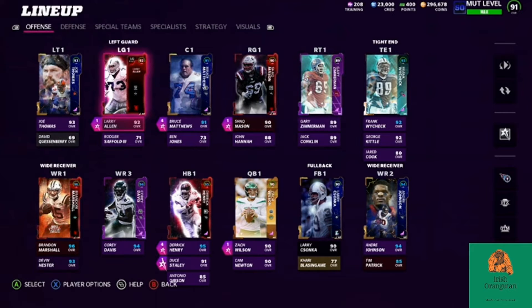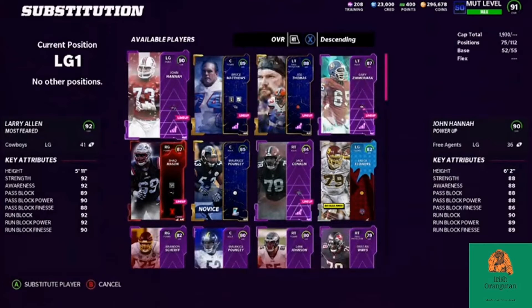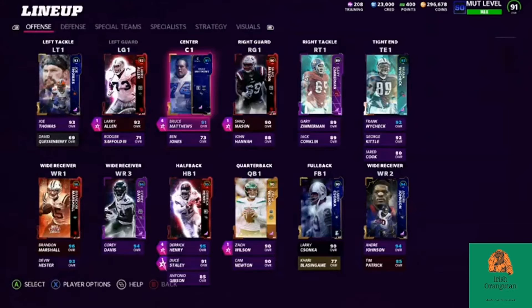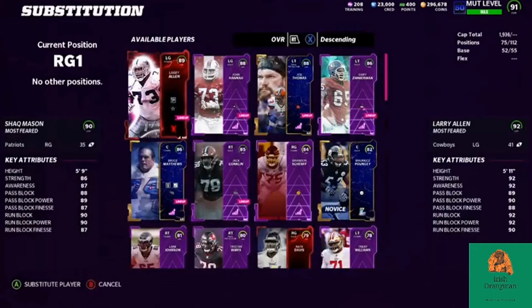Larry Allen is going to be playing alongside Joe Thomas for the foreseeable future — just a tremendous blocker in every regard. He is a little bit short since he does have a little bit of boost to his speed at this point in time. With the Most Feared bonuses, something you can just take directly into games now, something that has changed tremendously since it first came out. Now it's kind of given to us to let us have as much fun as we'd like, which I do greatly appreciate.